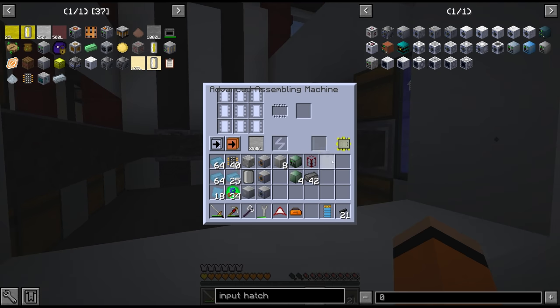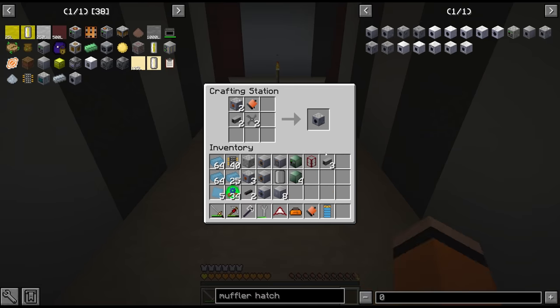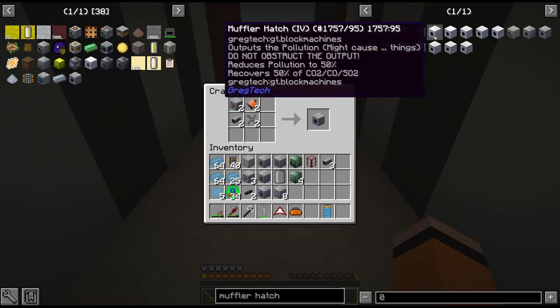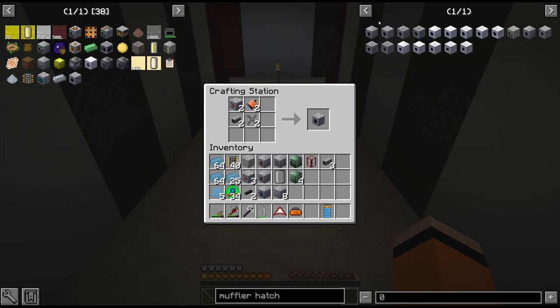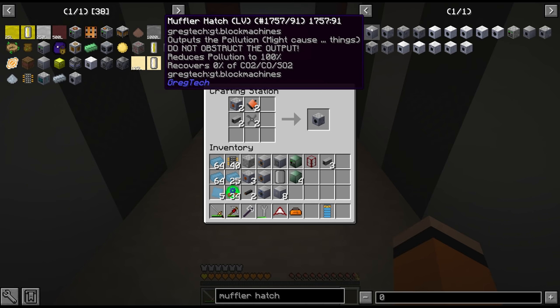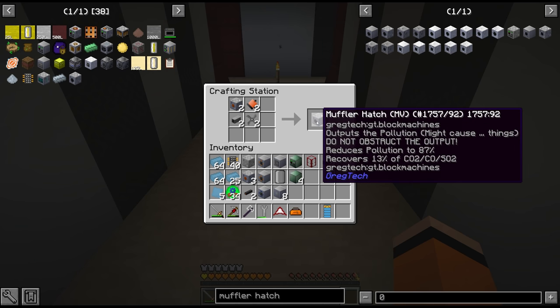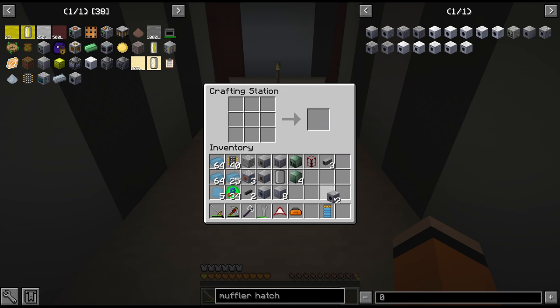The input bus is on circuit 1 with a chest, output on circuit 2 with polyethylene, plus an input hatch for fluids and a maintenance hatch. I didn't actually realize there were multiple tiers of muffler hatch. The LV one we currently have on our blast furnace reduces pollution to 100% - which doesn't actually reduce pollution. But the MV one reduces it to 87% of the pollution output. So we'll swap out the one we already have and add this to our new one.